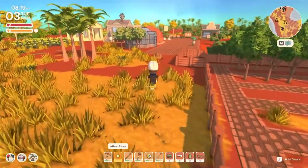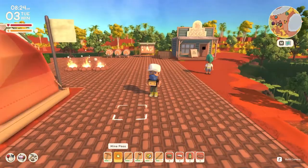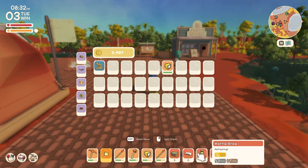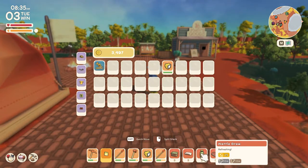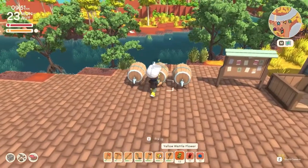Before we head down to the mines, let's go through a few things you need to organize first. One thing I recommend is clearing your inventory to have as much space as you possibly can. I also recommend crafting some wattle brew, as it gives you a mining bonus and an energy bonus. If you're not sure how to craft wattle brew, I'll leave a link in the description to my crafting guide and keg guide.